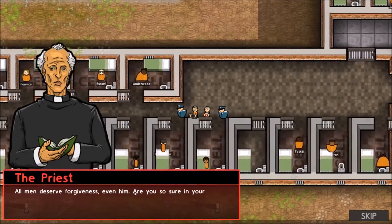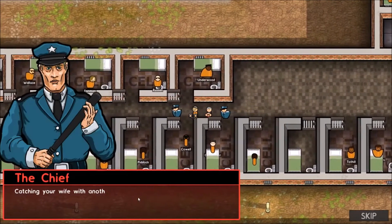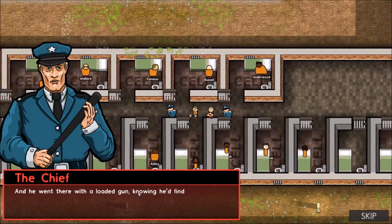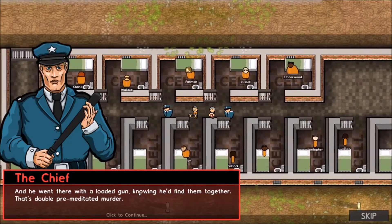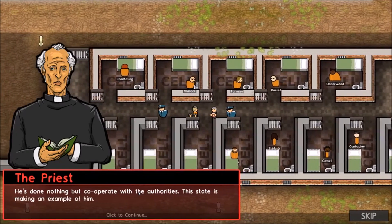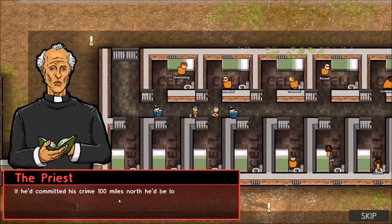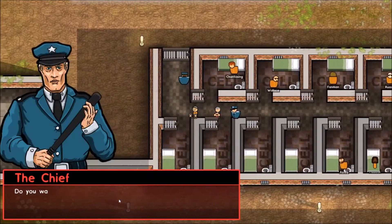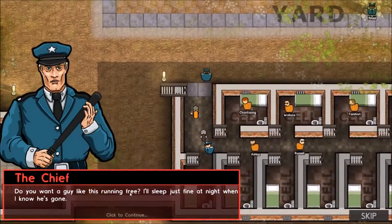All men deserve forgiveness, even him. Are you so sure in yourself that you can deal out such final judgment? Catching your wife with another man is no excuse for what he did, and he went there with a loaded gun knowing he'd find them together — that's double premeditated murder. He's done nothing but cooperate with authorities. This state is making an example of him. If he'd committed his crime 100 miles north, he'd be looking at life imprisonment instead. How is that justice?